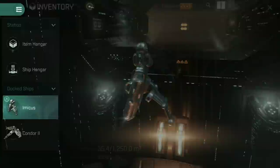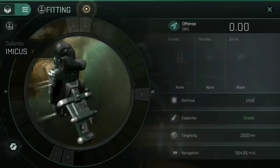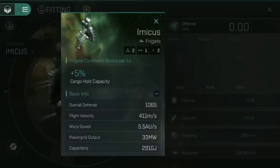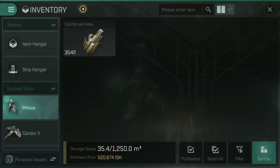Jokes aside, the Imicus is actually the one I would recommend. All four of those Exploration Frigates have a standard cargo hold size of 1,000 meters cubed, but the Imicus does get a special bonus for Frigate Command of plus 5% cargo hold capacity per level. That means if you have Frigate Command maxed out at level 5, then you have a cargo hold of 1,250 meters cubed.